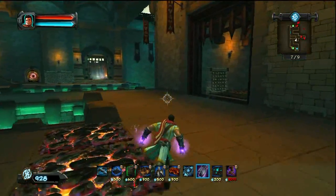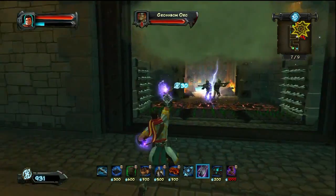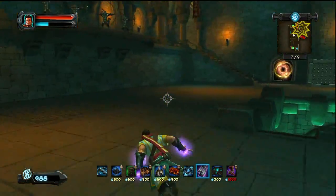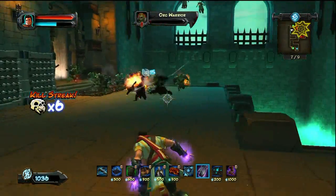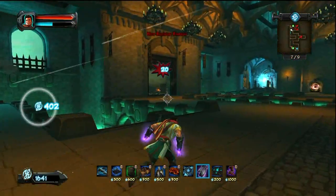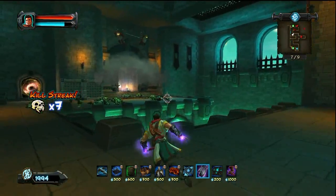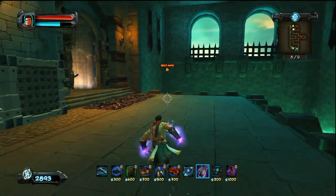Wave 7, all I'm doing is the same thing — upgrading the traps, Lightning where you need it. Obviously make sure you upgrade your Weaver. I have the upgrade so that every time a trap gets a kill, it regenerates the magic quicker.